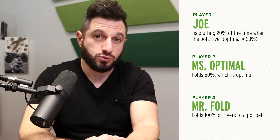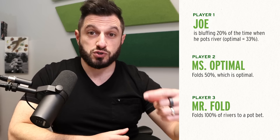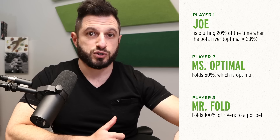So let's talk about another player: Mr. Fold. Mr. Fold, as you might expect, folds a lot — in fact, he folds every time he faces a river bet. This is a horribly exploitable strategy. If you're playing against somebody who never calls a river bet, you should bluff every hand. But he's playing against Joe, who's only bluffing 20% of the time when he pots the river. Joe bets 100 times, and Mr. Fold folds 100 times for a net result of $0 — Mr. Fold breaks even. A 20% bluff in a spot where you're supposed to bluff 33% is pretty close, and that's something you'll see from a lot of players.